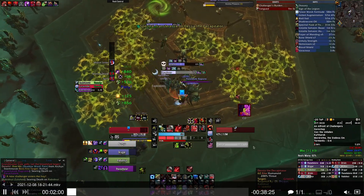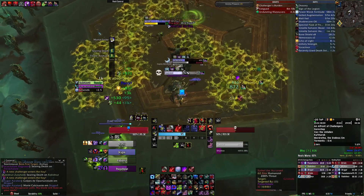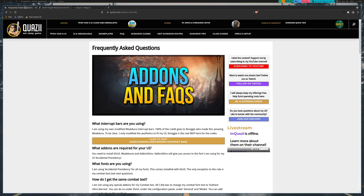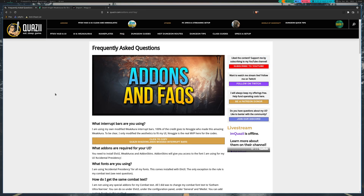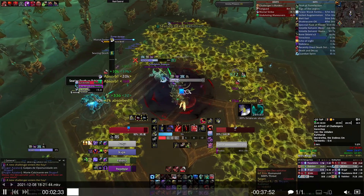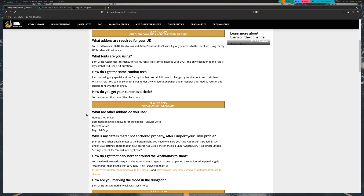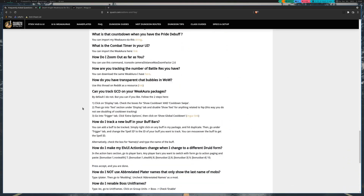Now my health — my whole ElvUI — this is actually a custom ElvUI by a great tank named Quasi. He doesn't play WoW anymore, he only plays Final Fantasy now, but he did at the beginning of Shadowlands make this. I went to quasi.com, then addons and FAQs, and that's where I get a lot of his things. So his interrupt bars I am using right here — I might tweak it myself a little bit more. He has a lot of stuff here and I use a lot of his things, including his Plater.